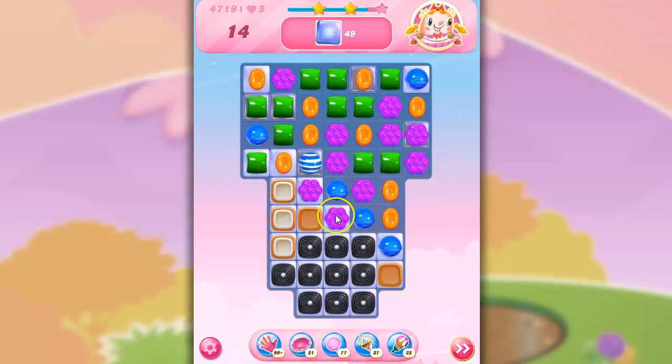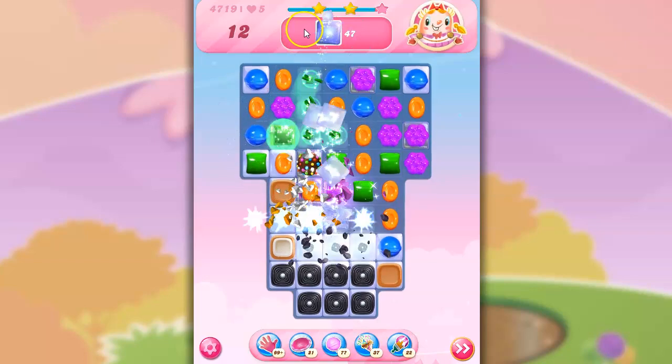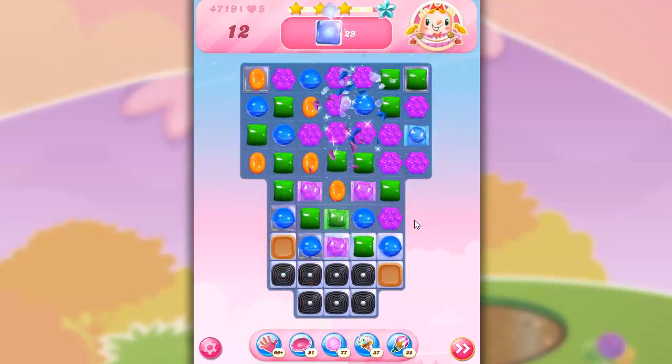Let's bring everything low. Oh, I can make a wrapped. I can make a color bomb. I'm going to go for the color bomb and then try to do the wrapped. And that's okay that everything is taking off — that's an efficiency of moves.